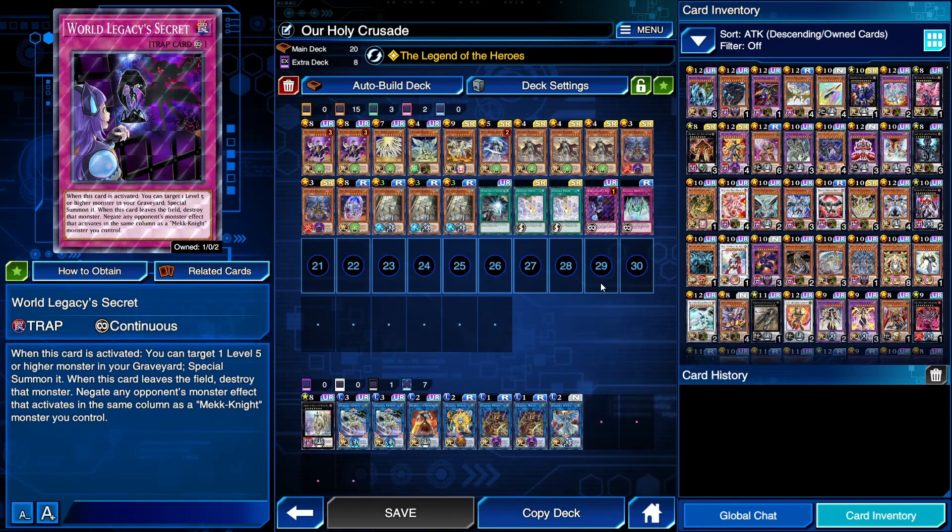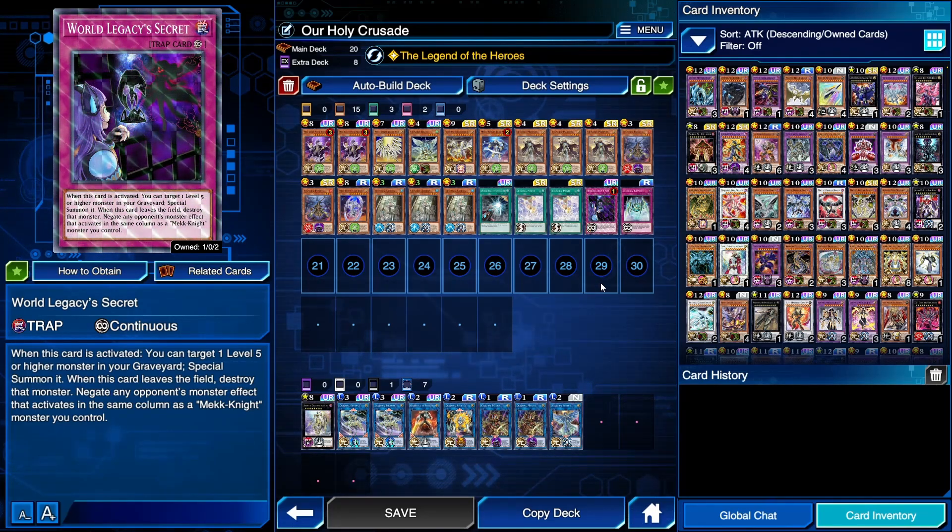We are playing World Legacy Secret, which you can search off of Mechknight Morningstar. You get to special summon a Mechknight monster from your graveyard, and then as a continuous effect you negate any opponent's monster effect that activates in the same column as a Mechknight you control. So if your opponent activates a monster effect, you can activate this card, get the effect to special summon a Mechknight to that column, and then immediately as part of the same chain negate that effect. Very, very strong turnaround card — will get you a lot of wins.